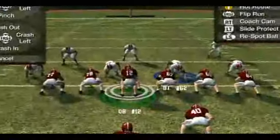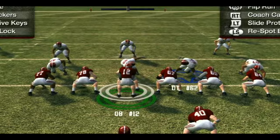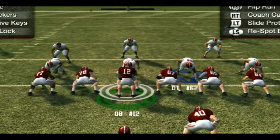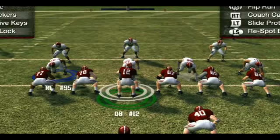But that's not it — all the left and right stick moves can also be combined to further disguise what you're doing from your opponent. Now, you have to pull these off pretty quickly in a real game because your opponent can get up to the line fast and snap the ball. But once you get used to the controls and what they do, it'll be like second nature to you.